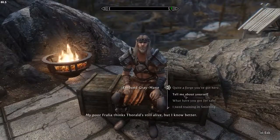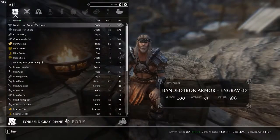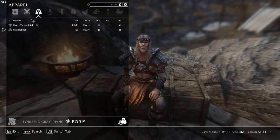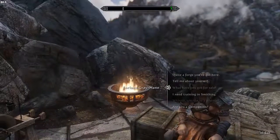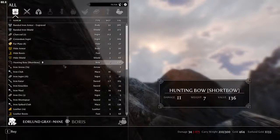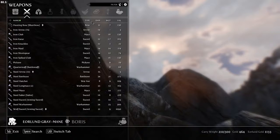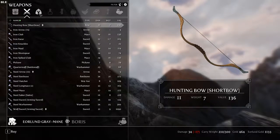My poor Frally — I think Thor is still alive, but I know better. What have you got for sale? Let's sell my warhammer — only 40, dang it. Anything that has more than 28 damage — there's a warhammer at 33, but it's kind of expensive and not that much more. I'll wait until I can find a better weapon, but armor I need.